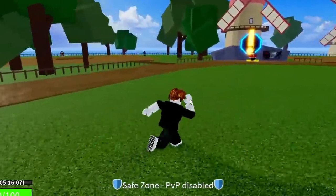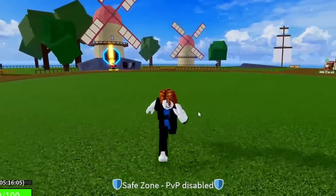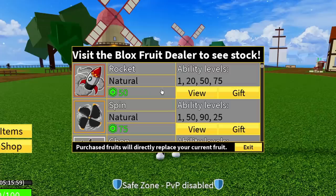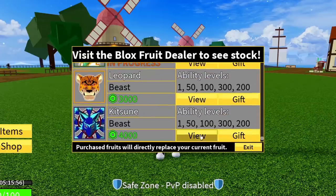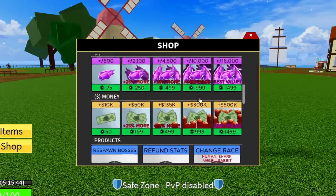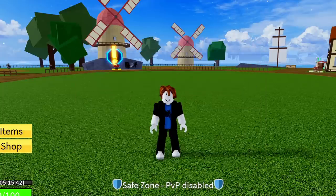You've basically made it to the end of the video — congratulations. I do have one more code though, so don't leave yet. As promised, I'm going to be giving away any perm fruit you want along with any game pass. It could literally be the newest Kitsune or even Dragon once the rework comes out. Just comment what perm fruit and game pass you want along with your Roblox username.